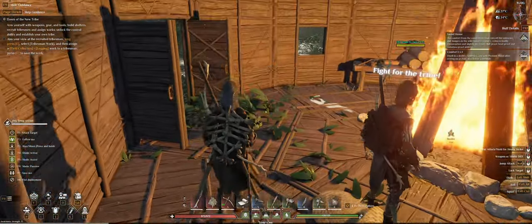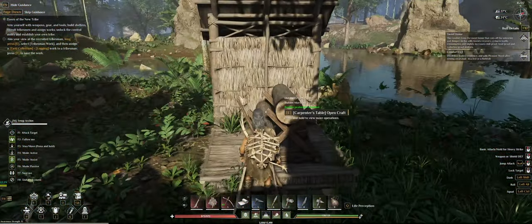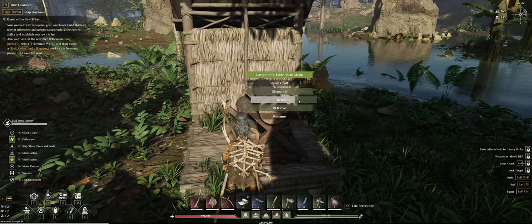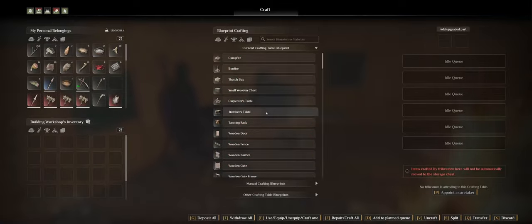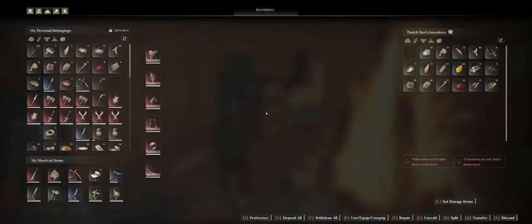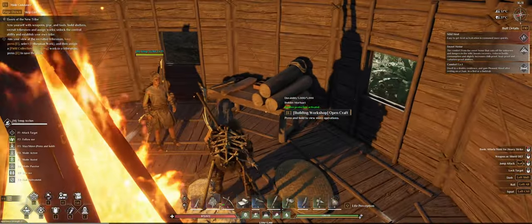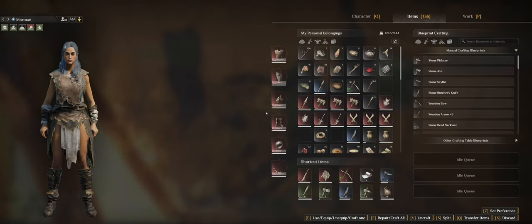I need to bring all my stuff with me, so I will be packing all this up. You can actually go to something and press E and hold E to retrieve. I should probably check if I can make a building hammer — let me check — no, nothing in here. Let me check if I can make a building hammer because that would make life a little bit easier. A hammer is probably made in my inventory.